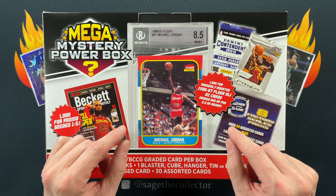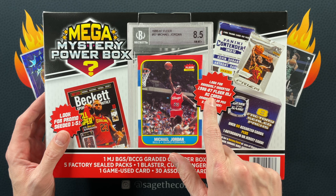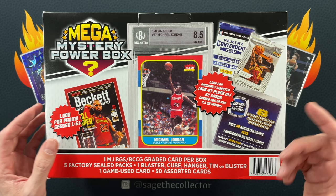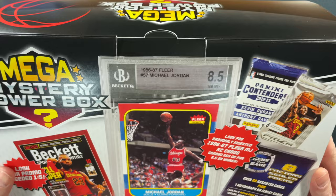How's it going everybody, Sage the Collector back with a mega mystery power box. This is an MJ Holdings repack product, which means you can get them at Meijer or Walmart. I've seen a few of these ripped - the big chase card is they claim there are MJ rookie cards graded 8.5 or higher, cards plural, theoretically more than one. Every box I've seen comes with a blister pack with a Kevin Durant rookie in it.